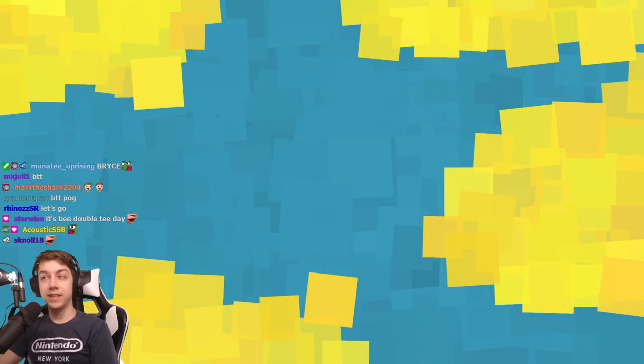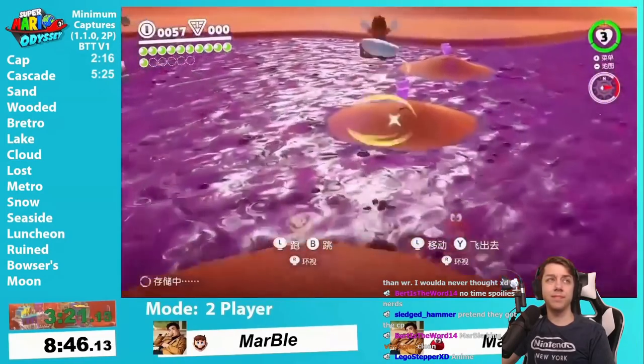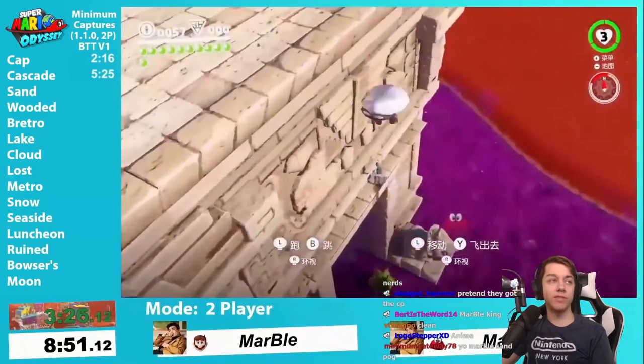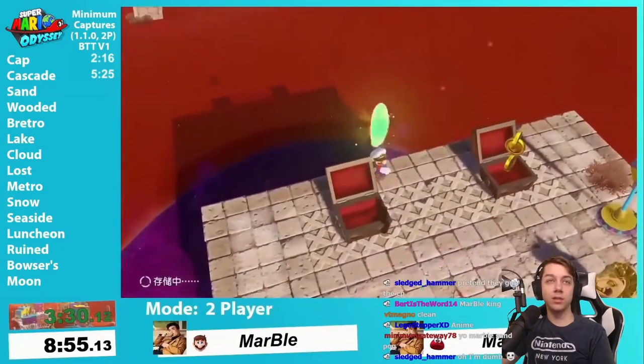Welcome to the BTT. A BTT is basically the fastest humanly possible speed run — it's made up of hundreds of short, super optimized segments that are all put together to make the perfect speed run.